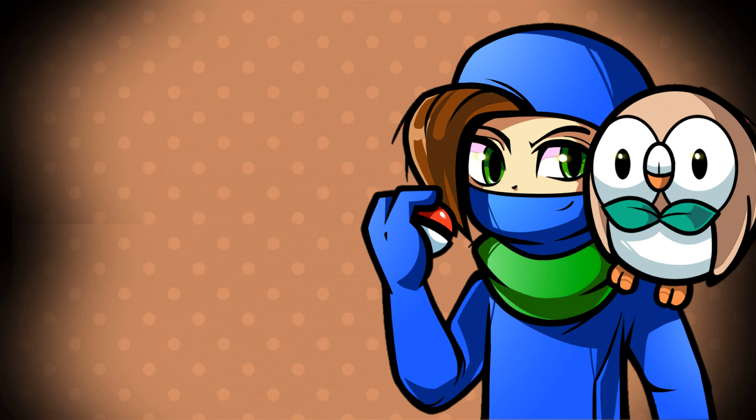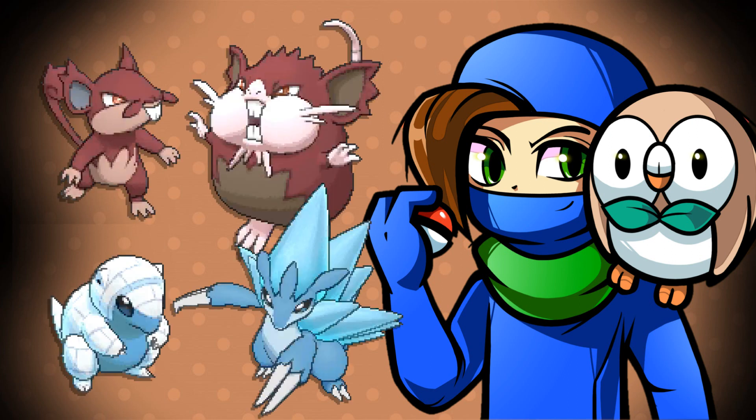So I'm just going to quickly go over the leaked shiny Alolan forms. We have the first shiny set, which is composed of Rattata and the Sandshrew line. For Rattata, he's more purplish rather than yellowish like his normal shiny. Sandshrew just kind of inverses the colors a little bit. Then for Vulpix, he doesn't become gold — he just kind of stays the same and his eyes change, and the same goes for Ninetales.